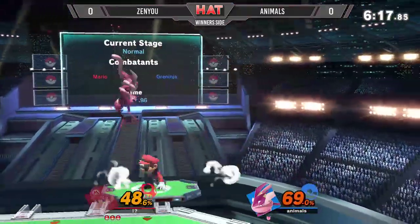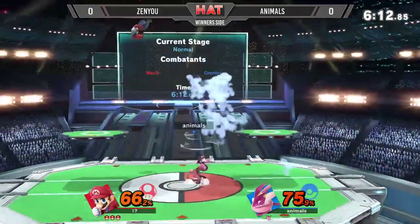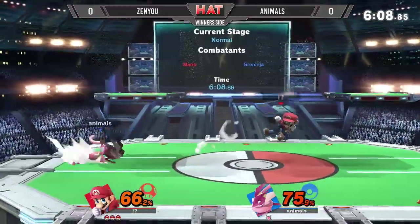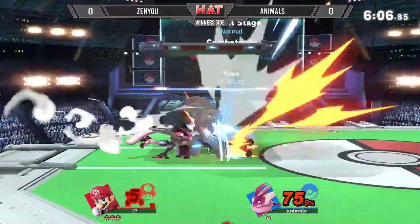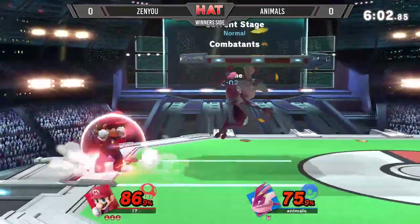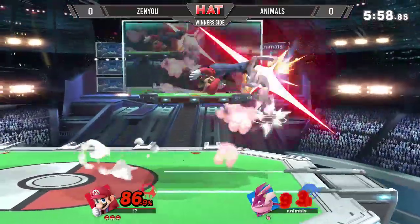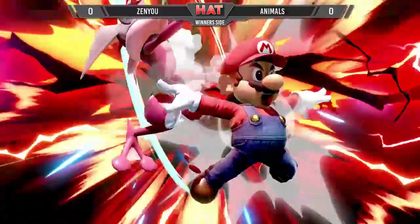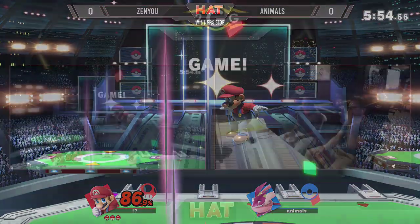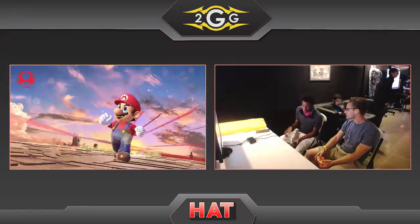He's known for using all the tools, and he's still going with this combo string here, just pushing Animos to the corner once again. If you're Animos right now, you're not feeling too good, especially with that hard read coming in from Zenyu. Animos feeling a little bit caged out here. Trying to get him with a Shadow Sneak, but he's not going to get the read right there. Going for these nairs, knowing there's so much he can get off of that down air. It is going to be enough — just around 80, 85-plus is when it reliably kills.